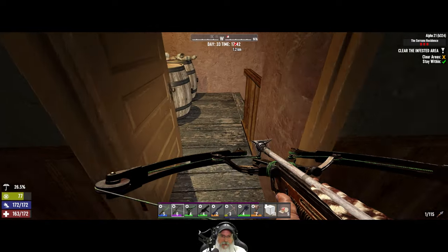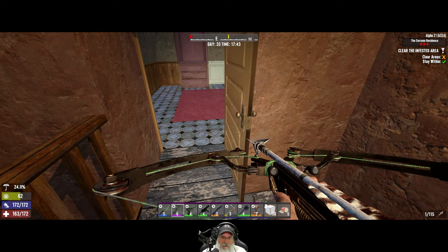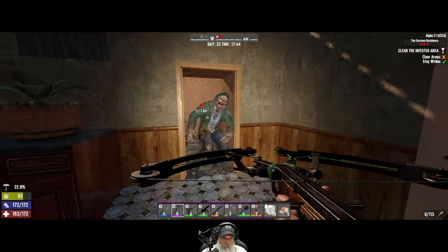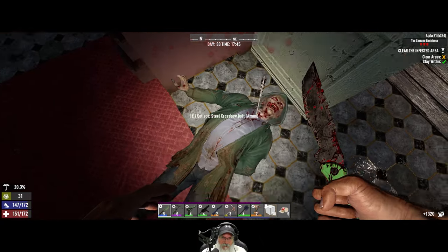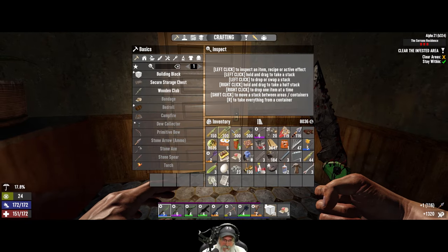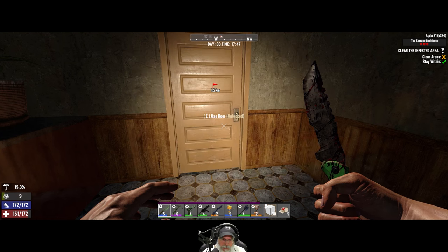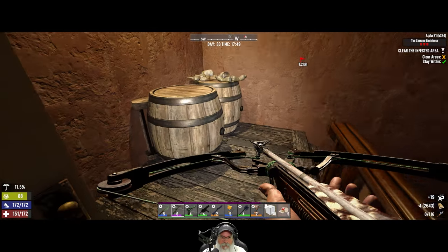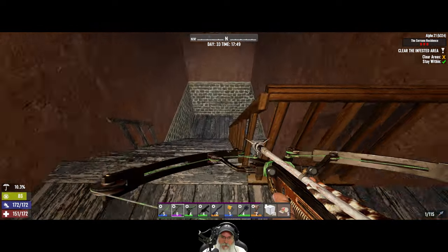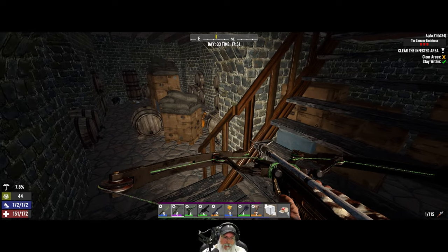That was the easy part guys — trust me, that was the absolute easy part. That door closes — let's get this thing upgraded so we can utilize it. All right, down into the basement.